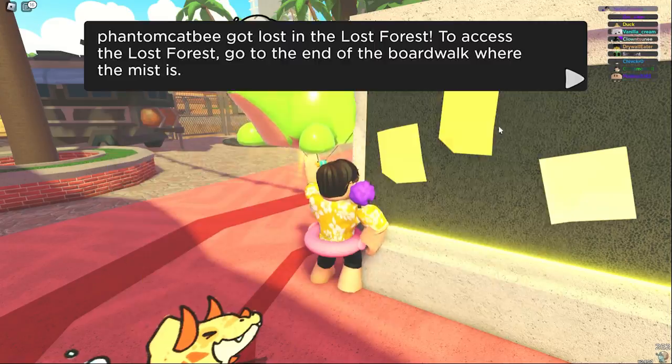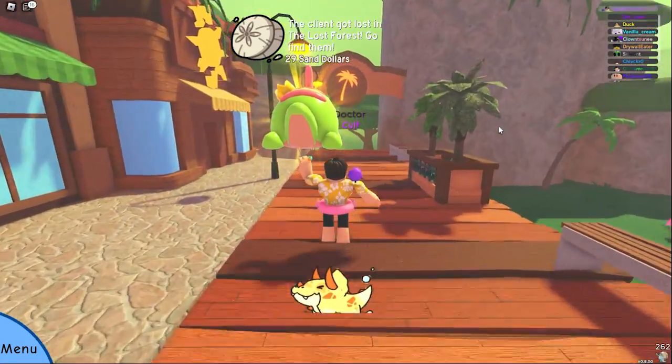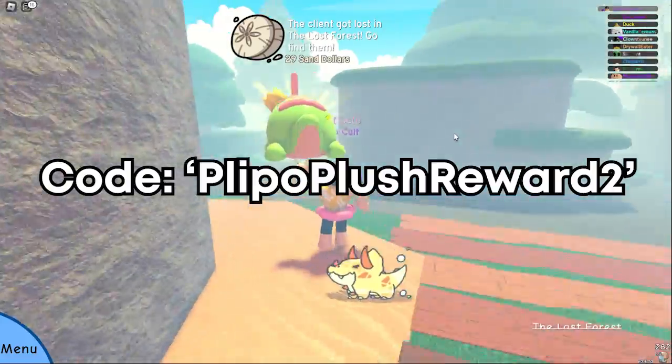Finally, the code for this video is for 400 gold on the Pleapo plushie. Head to menu, then special shop, then codes — the code for today is 'Pleapo plush reward 2'. For redeeming this you will be rewarded with a special skinned antenna flight with a special moveset.